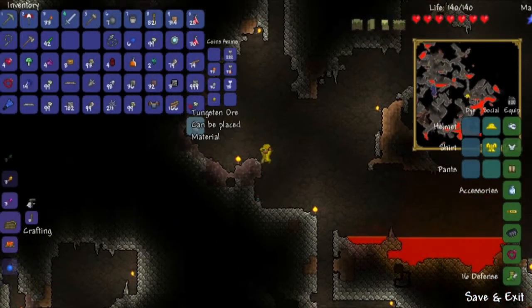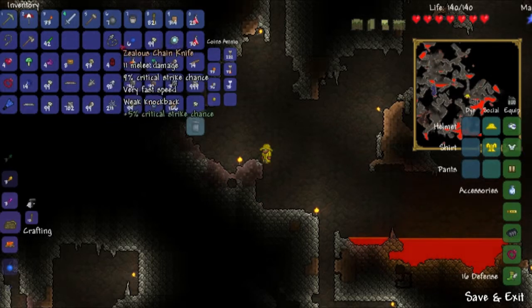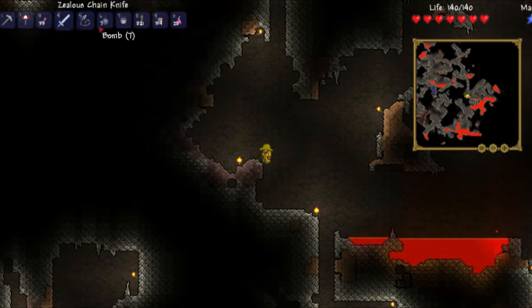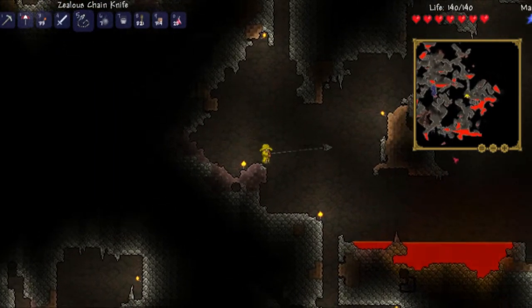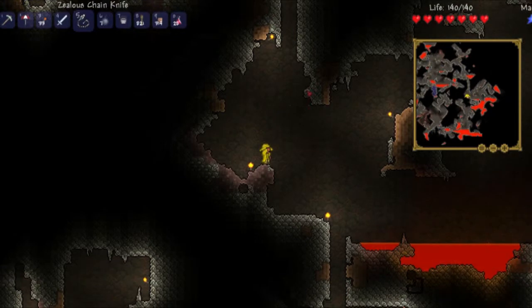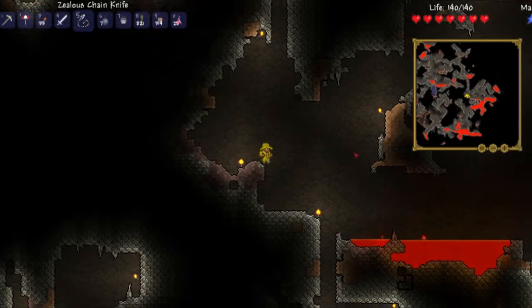I just killed a bat and he dropped a zealous chain knife. How much damage does that do? I guess it doesn't do that much damage. Gotta try it out on something.